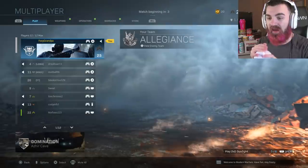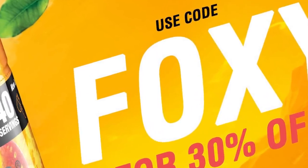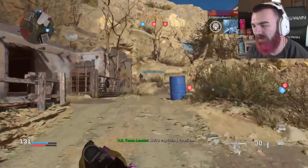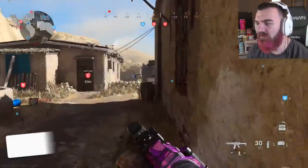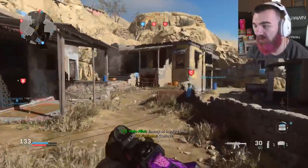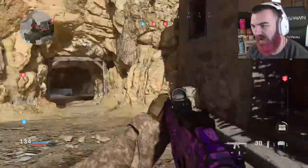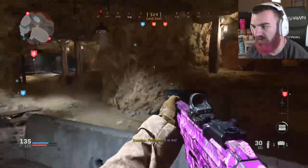Alright, let's get into some gameplay! And if you guys want to use code FOXY on gfield.com, it's 30% off right now. We're not losing too bad. The only thing I don't like in this game is that we don't have weapon animations. So we have the Kilo 141 — this gun reminds me a lot of the ACR from MW2, and the Scar from Modern Warfare 2. It kind of has that look in the kill feed.